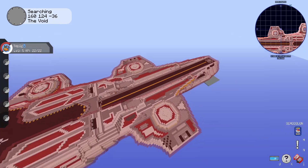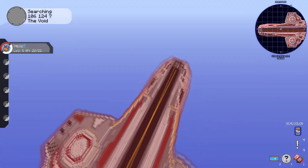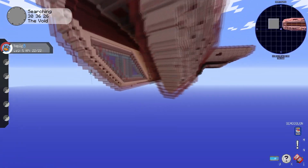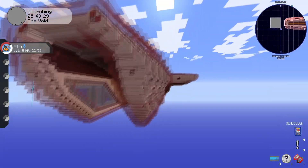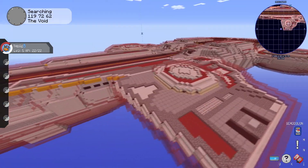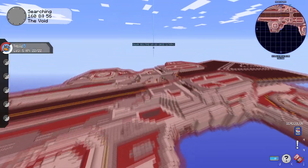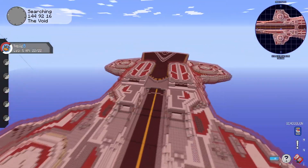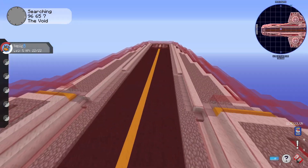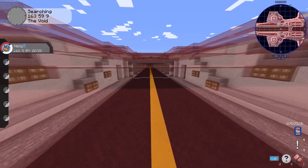The only thing is that this red glass is not supposed to be red glass — it's supposed to be barrier blocks, so you wouldn't actually see it but you'd see all of the blocks in their full glory. This ship pretty much has three intended entrances.